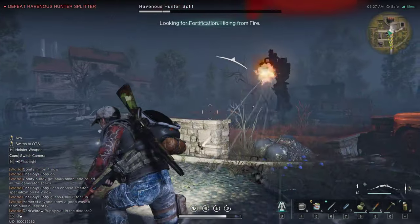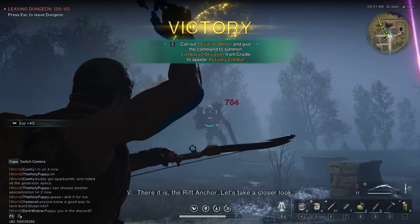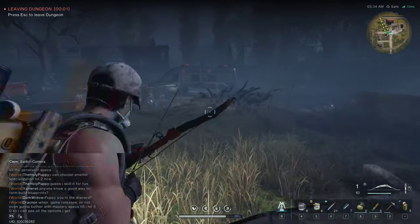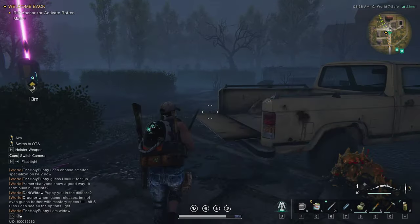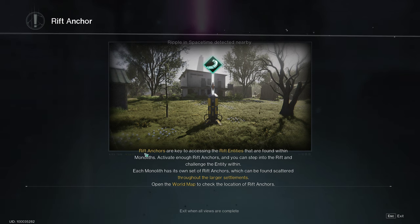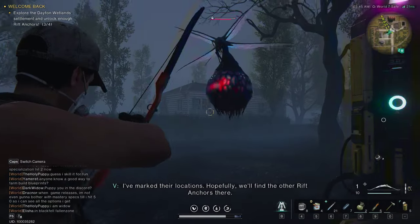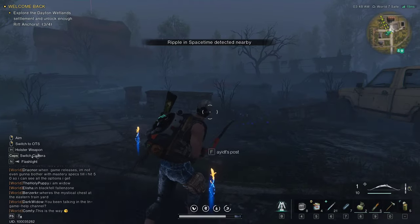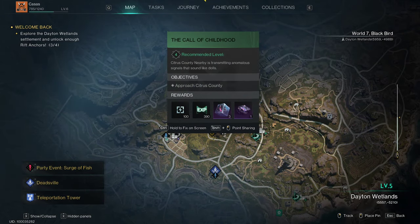I definitely came prepared. Call out the Deviation wheel — what the heck, what is happening? It must have taken me to a different instance. Hopefully that's like a closed beta aspect right there. Access to ripped entities found on monoliths. Explore the Dayton Wetlands settlement and unlock enough rift anchors — okay, so now I think we need to go over to this one.